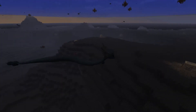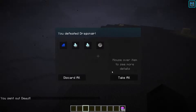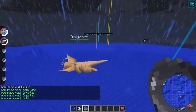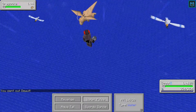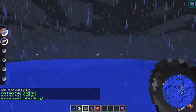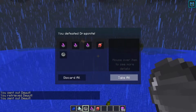To get an orb, you can defeat Dragonairs in deep ocean biomes — they are ultra rare spawns, but have a 50% chance of dropping an orb when defeated. Additionally, you can fight Dragon Knights which spawn in the air above deep ocean biomes, and they are also ultra rare spawns.